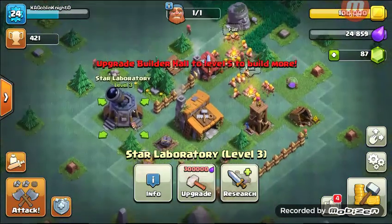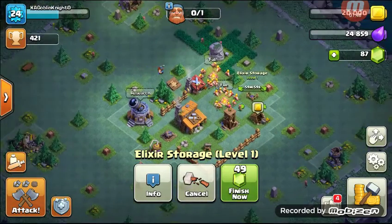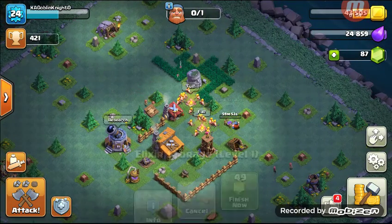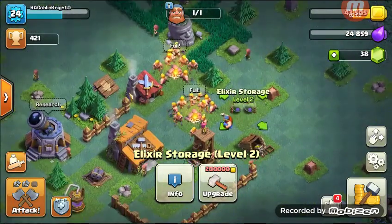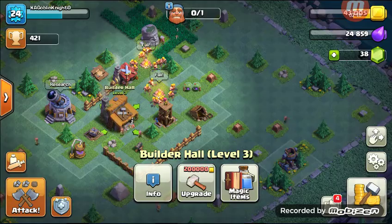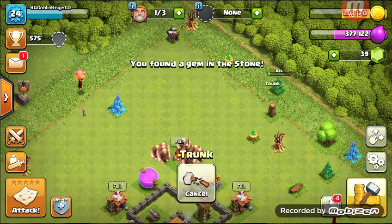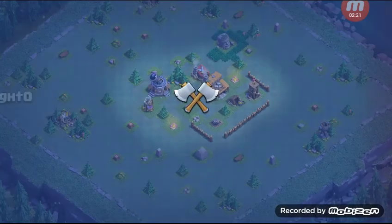Oh, I need to upgrade — that hurts, that's got to be upgraded. I think this will be a worthy expenditure. I'll be able to get the third army camp. Yeah, third army camp — there you go! We're going to head over here and start working towards that third army camp of legends.